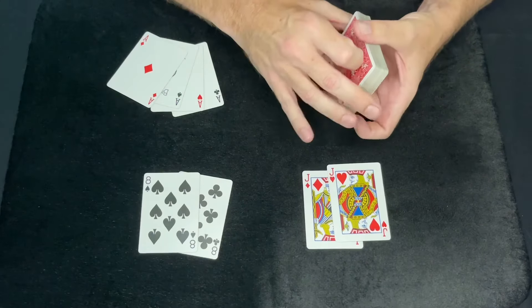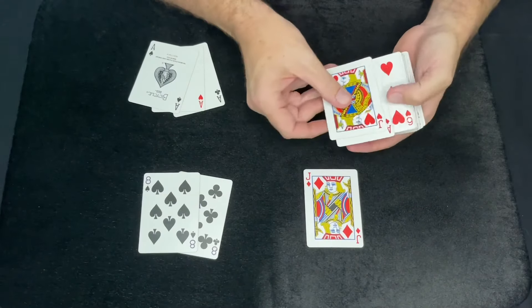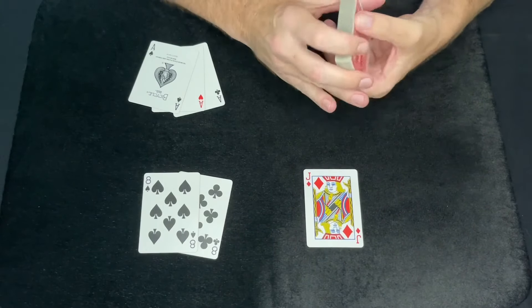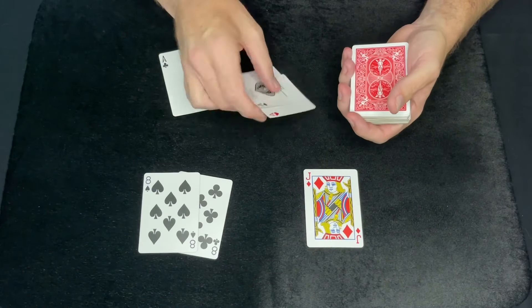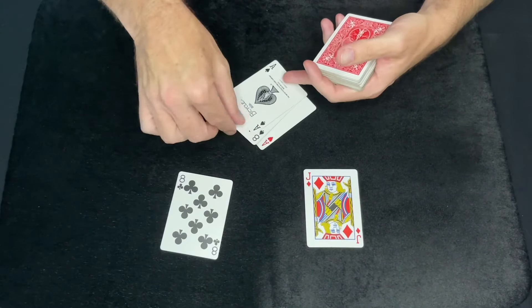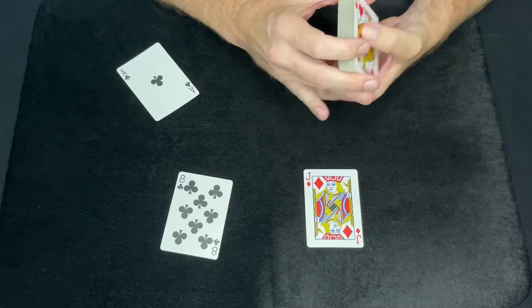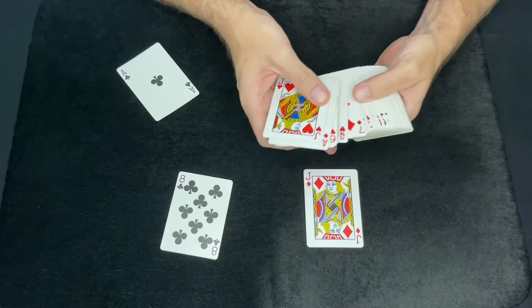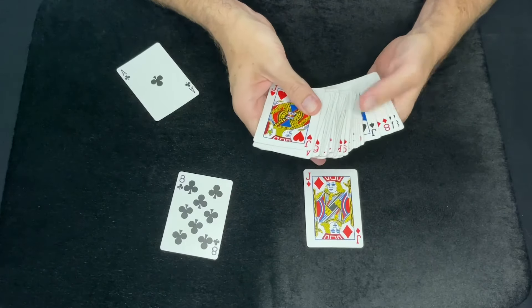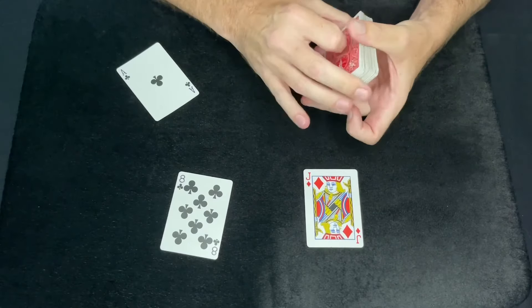To set the deck up, take your first match and an Ace and place them on the bottom of the deck, just like so. Then the second setup: take two Aces and your second match, put the second match in between the two Aces, and then those go on top of the deck, just like so. So your setup is: Ace and Jack on the bottom, all the other cards in between, and then Ace, Second Prediction, Ace on top. That's just your setup.